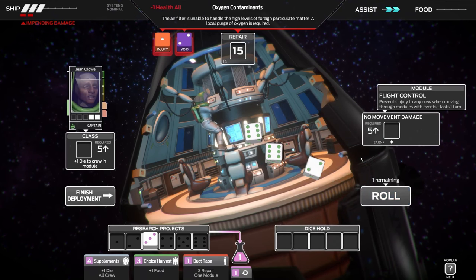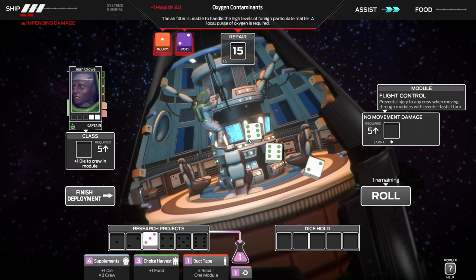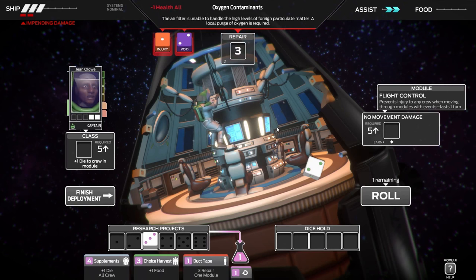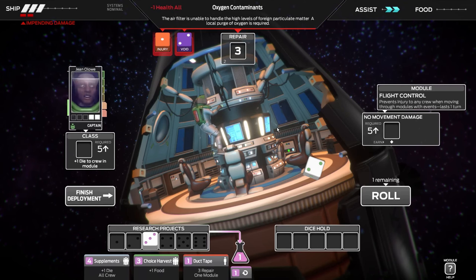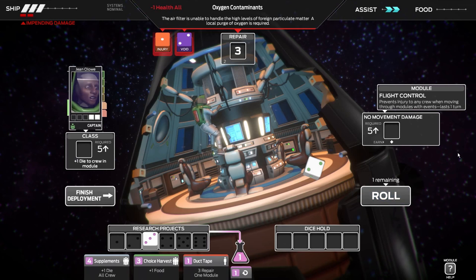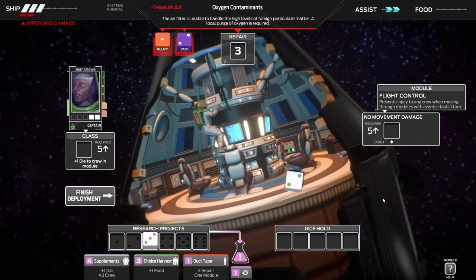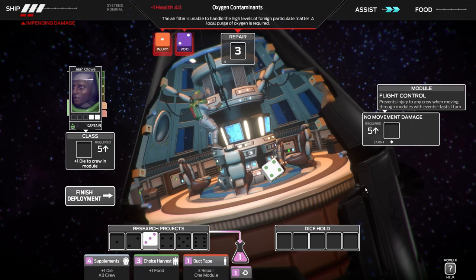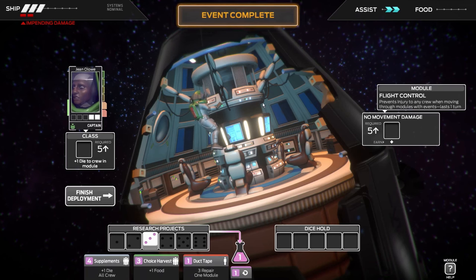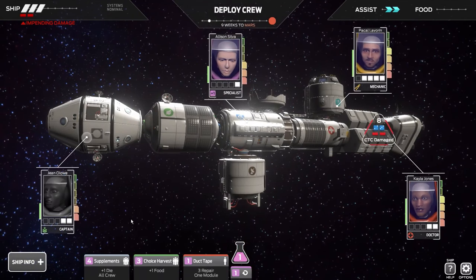We got a void - luckily that's one versus the trigger so we're fine. Now we're up to 14 points, which is actually not too bad. We definitely want to use the sixes to get rid of this issue completely. All we need now is three more points. The only concern is that we roll again and hit another injury or void, which would burn our assist for the other event. Let's go ahead and get risky with it. With a four we've now cleared this issue completely, so we don't have to worry about everybody taking one health point of damage at the end of this turn.